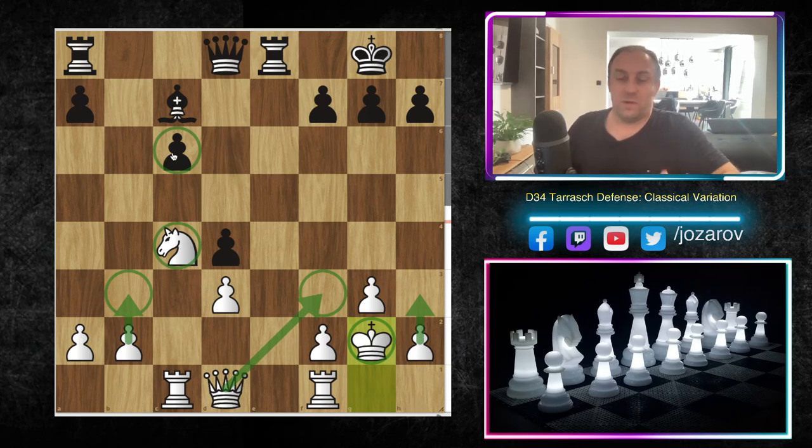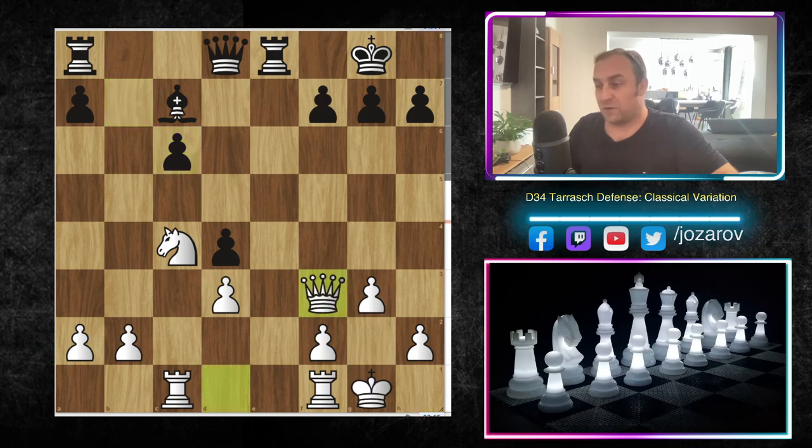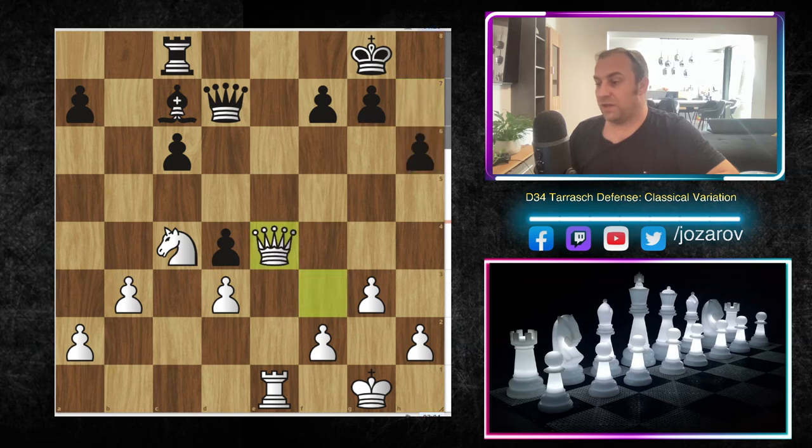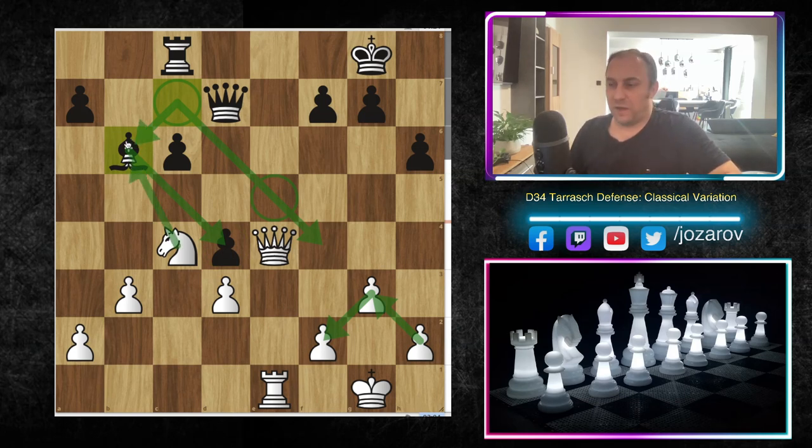After b takes c6 I played queen to f3 — I realized my problems on the light squares but it comes with a beautiful counter-attack targeting the pawn on c6. We have queen to d7, b3 fixing the pawn structure, rook to c8, then rook to e1, rook takes e1, rook takes e1, h6, queen to e4 — very important to occupy the only open file on the board. We have bishop to b6, but it's really not a good bishop — blocked out by my powerful pawn chain.